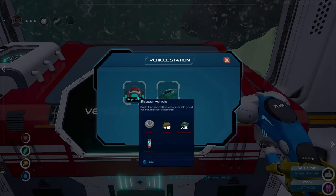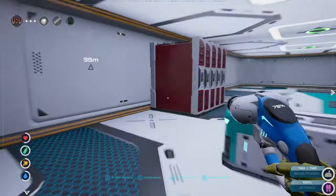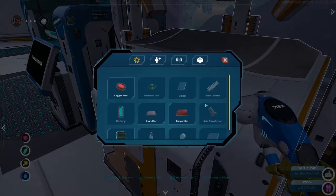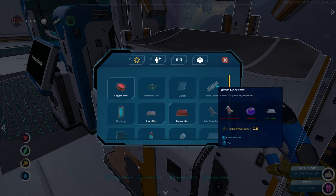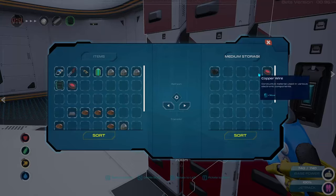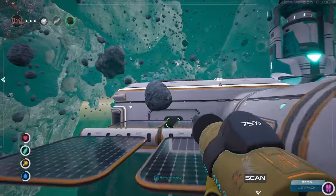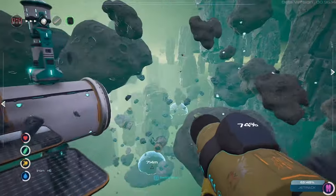We can already make a — oh my god. We're gonna take a look at those in a minute. First I want to put down the vehicle machinery. One of these, two of these, one of that. I don't remember what's needed for the resin caster. Data transfer again. Electronic parts — so copper wire, iron nugget, don't have it. You are coming with me. And you are coming with me. Good stuff, back inside we go.